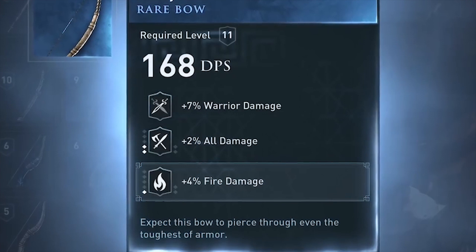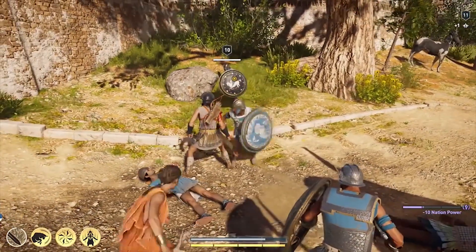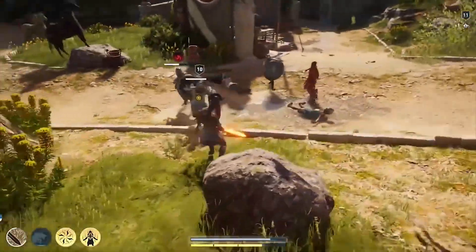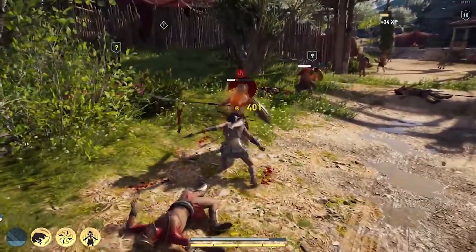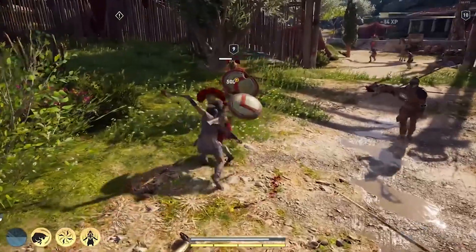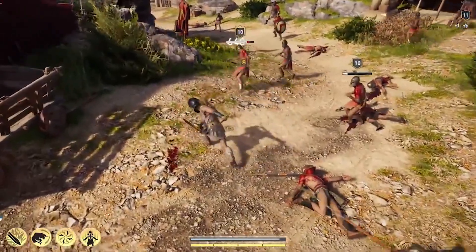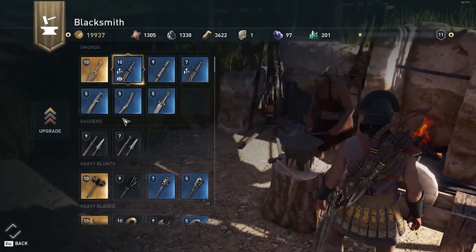The second thing you want to focus on is elemental damage — as an engraving or as a perk. My preference is fire, but you can pick poison if you like. So don't worry whether you're playing assassin, hunter, or warrior more — just focus on getting fire damage on all of your weapons, head, and feet, or if you're choosing poison damage, on your chest, feet, and bracers.